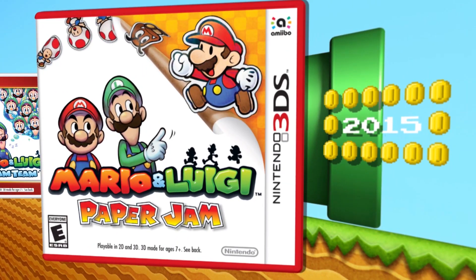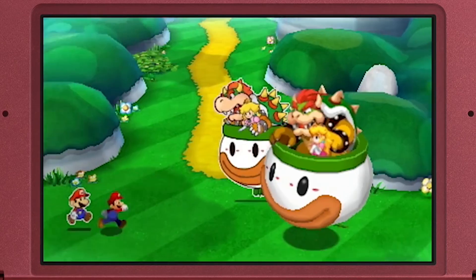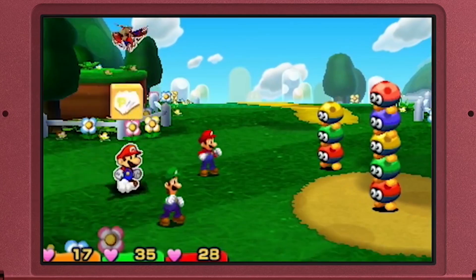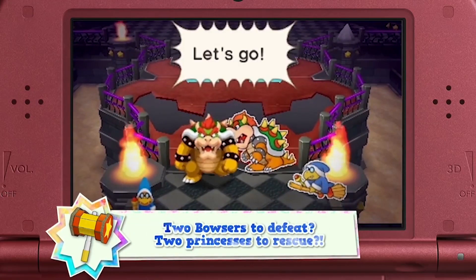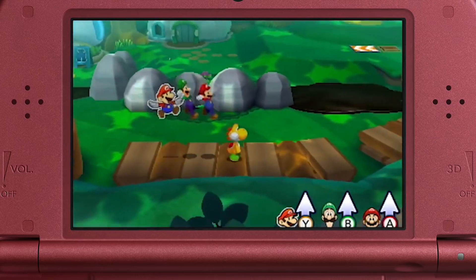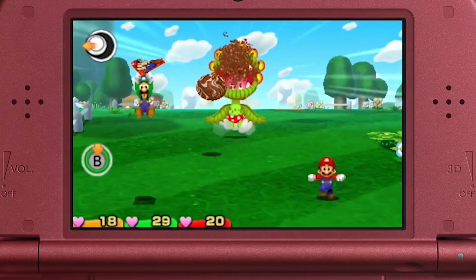Following up from that was Mario and Luigi Paper Jam. While we've got relatively similar battle components, we've got very different guests. In this one you'll actually see Mario, Luigi, and Paper Mario come in — so it's a blending of the Paper Mario series and the Mario and Luigi series. You're playing against two Bowsers, not just one, and you've got Paper Princess and Real Princess. One of the great elements of that game was the trio attack where you blend the power of all three heroes into a single attack.